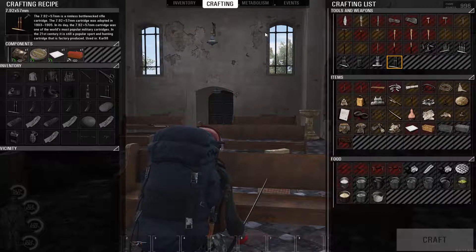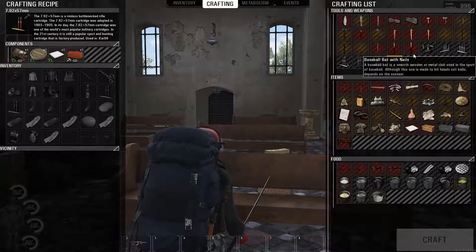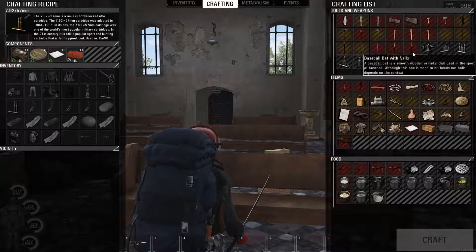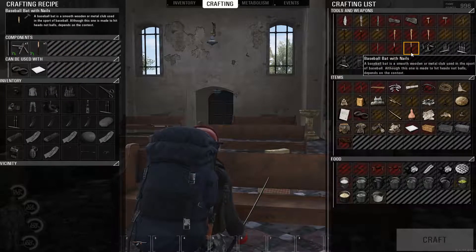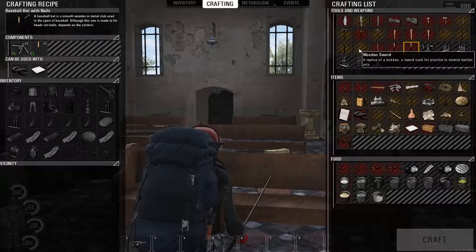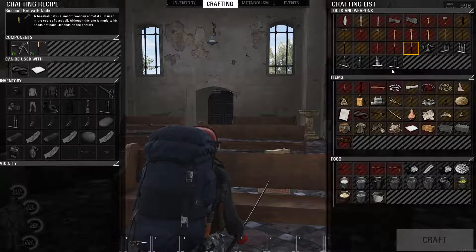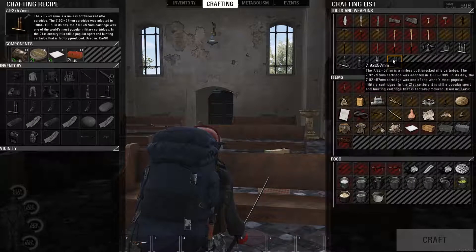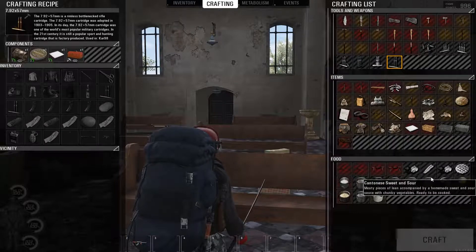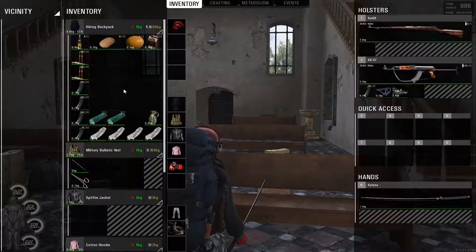Something a lot of people don't know is the crafting color system. When everything is gray with stripes it means you have zero items to craft that thing. When it's red with stripes, you have some items but not enough. When it's orange with stripes, you have about half to three-quarters of the items needed. When it's fully gray with no stripes, that means you can actually craft it — you can click on it. It looks like you can't craft it which is confusing, but that's how it works.